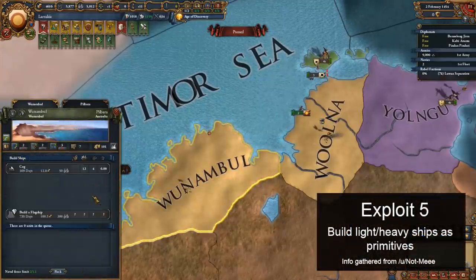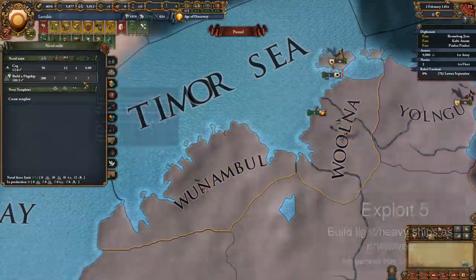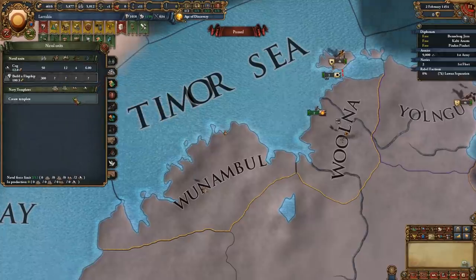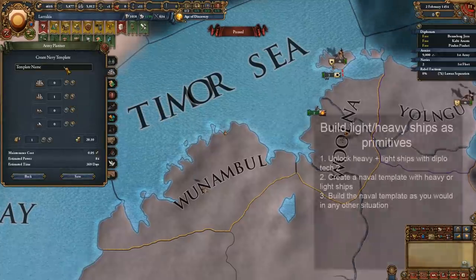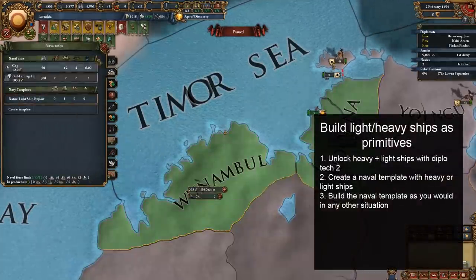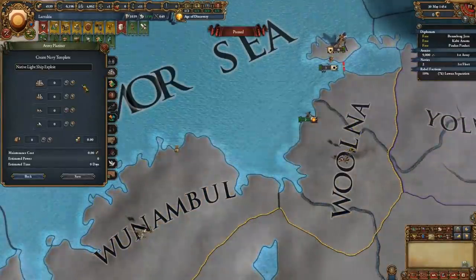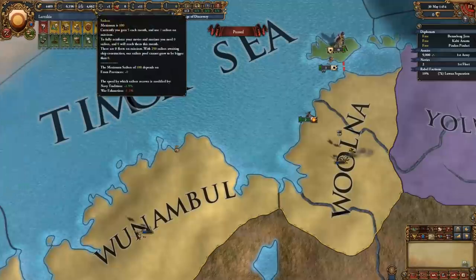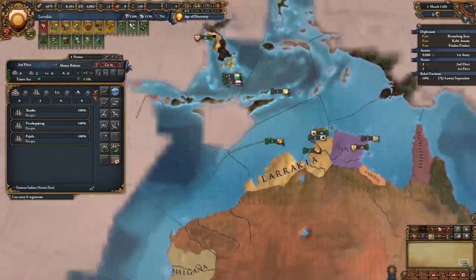Or you can just use this next exploit, which lets primitives build any ship type they want. Normally, primitives are only allowed to build transport ships, with light and heavy ships being unavailable in both the macro builder and the province construction tab. But Paradox forgot to disable them from naval templates, so you can just use those to make the ships instead, assuming you've unlocked them with Diplo tech 2. Do note that your sailor income is garbage as a primitive, so you won't be able to make a massive fleet, but you should be able to make enough to do some things like exploring with three lightships, or making a few heavies to clear naval crossings.